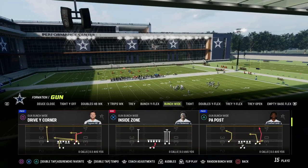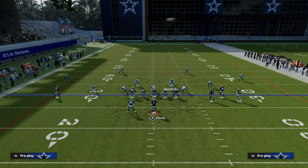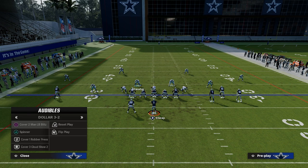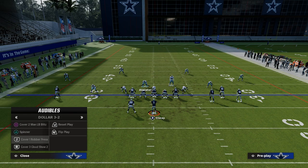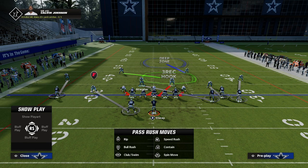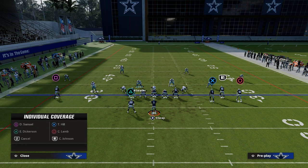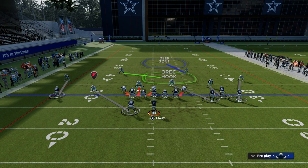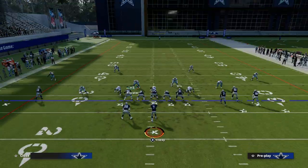Another thing I talked about was making everything look identical. Coming back out in the bunch, if I audible — I'm in DB Fire 2 — and I audible to cover 2 man, nobody moves. If I audible to cover 1, nobody moves. I'm just moving my user, but nobody's really moving. So I can look like I'm in DB Fire and then audible to any of these plays, and the look doesn't change pre-snap. It's very hard for people to tell what you're doing in Dollar.